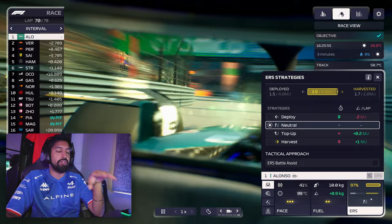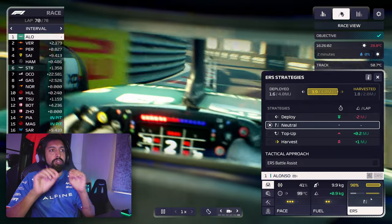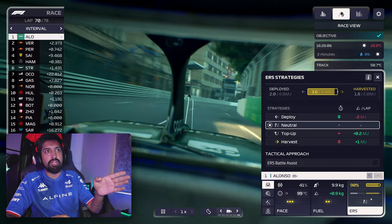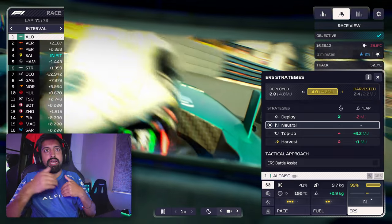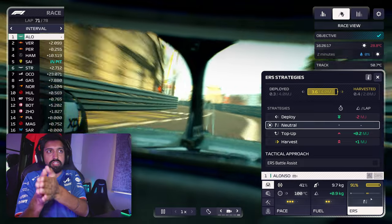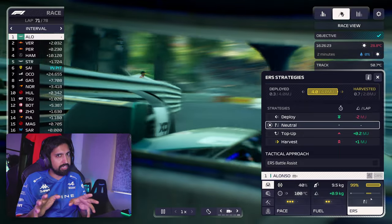We're here with Fernando Alonso at Monaco, going around Rascasse, Anthony Noghes last corner. The start-finish line is super important in ERS. Here we go — at the start-finish line you can see the battery tank replenishes and we're starting the harvesting and the deployment. So three things you need to know about with ERS: deployment, the battery, and harvesting. That's pretty much it.